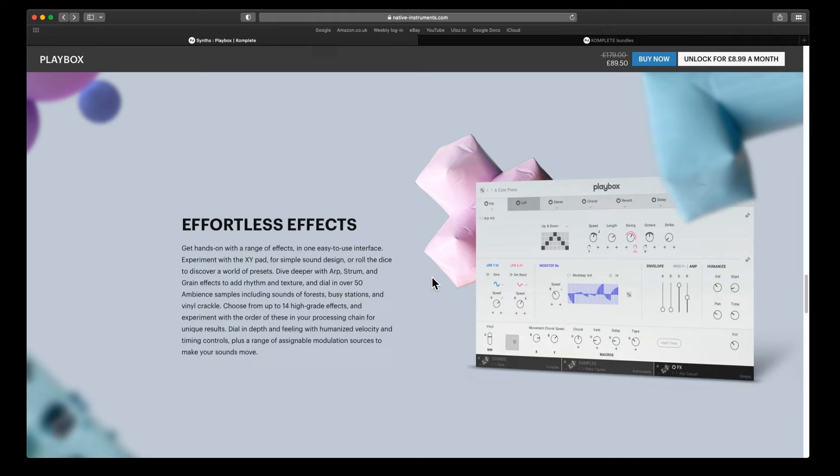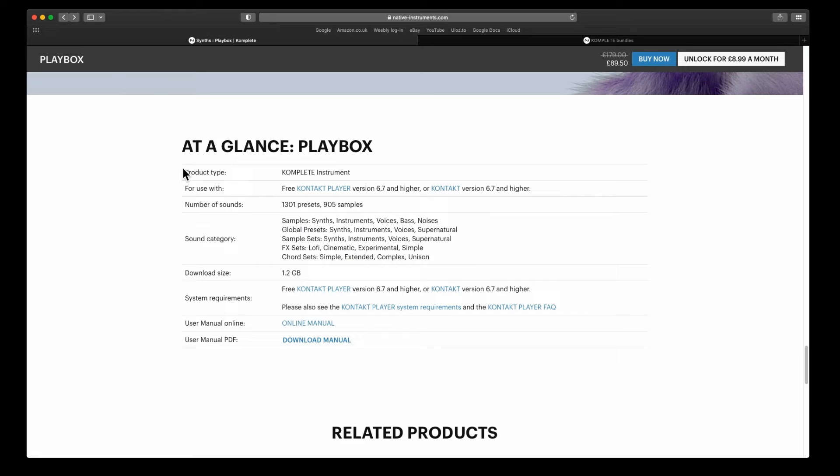There's also an arp, and you can experiment with the XY pad for simple sound design, or roll the dice to discover a load of presets. You can dive deeper with arp, strum, and grain effects — they've got the grain effects from like Farlight — to add rhythm and texture. You can dial in over 50 ambient samples including sounds of forest, busy stations, and vinyl crackle, and choose from up to 14 high-grade effects and experiment with their order in your processing chain. There are 1300 presets, 900 samples, it's only 1.2 gigabytes, and you can use it in the free Kontakt Player version 6.7 or higher.